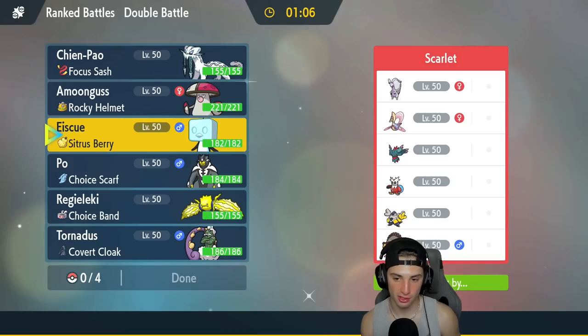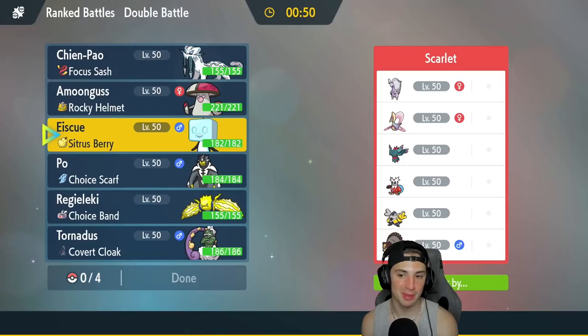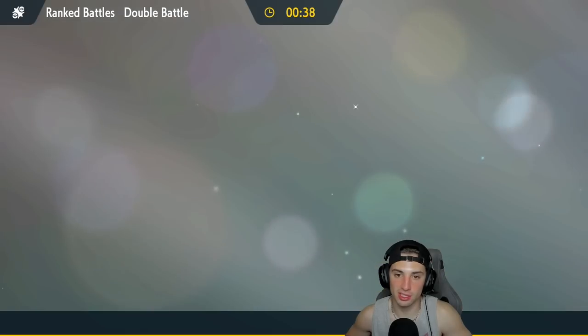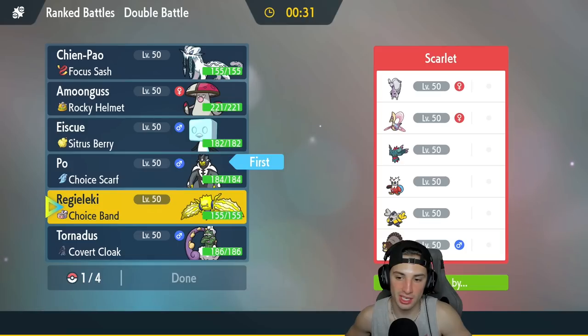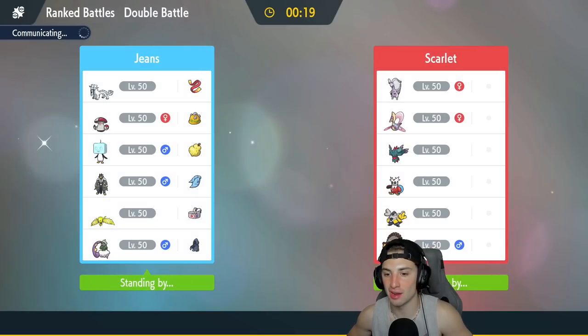Third and final battle — going up against Gholdengo, arguably the bulkiest Pokemon in the game, Cresselia, Fluttermane, Iron Bundle, Iron Hands, and Ursaluna. Definitely a trick room team, though they could also go Fluttermane or Iron Bundle as non-trick room options. I highly see them going trick room. Cresselia might be mental herb so I might not even want to go taunt. I think Amoongus will be great here, and Urshifu with choice scarf can outspeed a lot — going Urshifu and Regieleki.